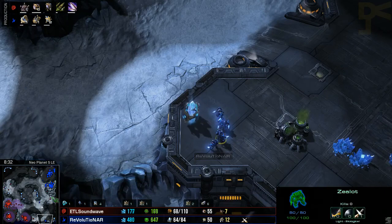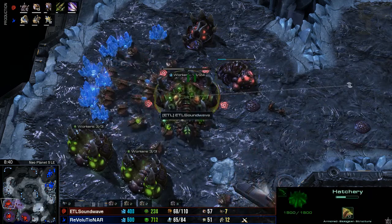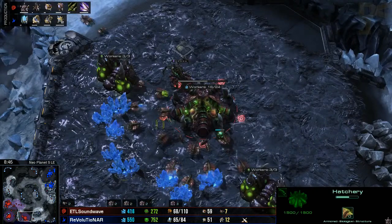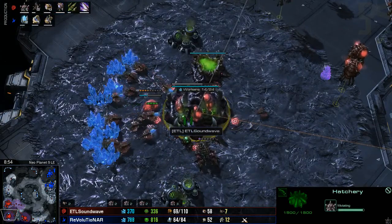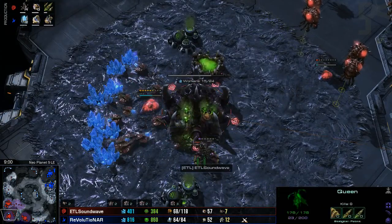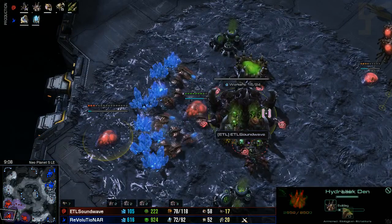The Gateway Flowering opened here for Revolutionar — Robo Facility, Twilight Council also on the way. So he is going to pick up a great deal of tech, as well as being able to threaten some possible attacks. He's warped in a couple of Zealots, so he is ready and raring to go. Evo Chamber researching plus one weapons for Soundwave, whose drone count has just picked up to around 59-60. He's picking up his Lair tech so that he can get his Roach speed, and also looking towards Mutalisks, Hydras, and these sorts of things.